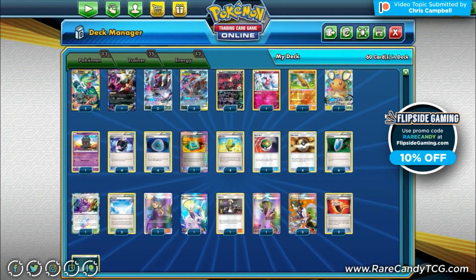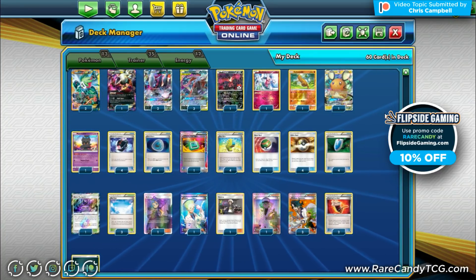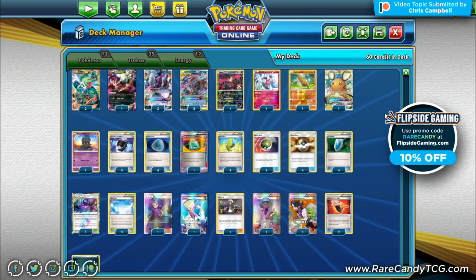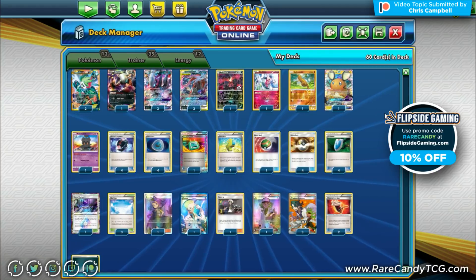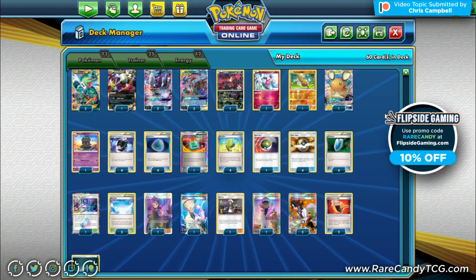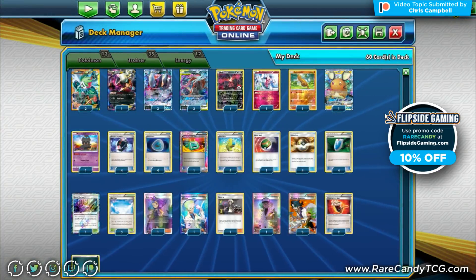Welcome back everyone, it's Eric from Rare Candy. Today we're back on PTCGO looking at another Unbroken Bonds deck for the expanded format — the new Greninja and Zoroark GX tag team. This video was selected by one of our patrons, Chris Campbell, over at patreon.com/rarecandy TCG. Patrons can pledge to choose topics for us to create videos on, so Chris wanted to see Greninja Zoroark in expanded.